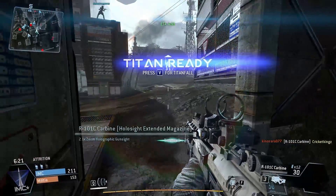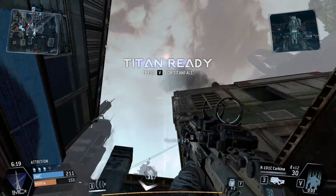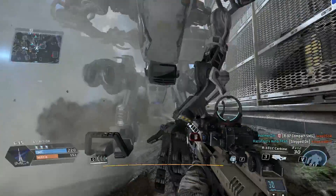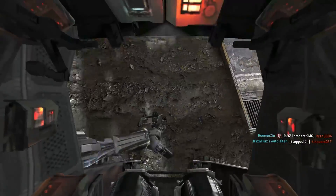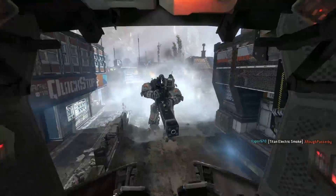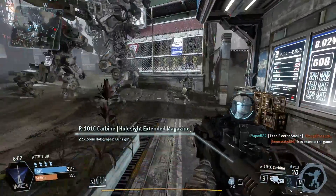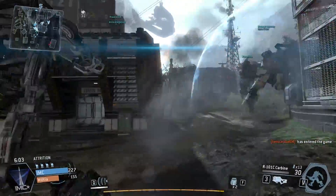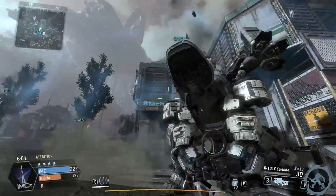Our Titan is ready. Let's put him right there. Stand by. Oh yeah, here he is. I think I'm actually going to put him in artificial intelligence mode. So now he'll just follow me around and attack anything in sight.